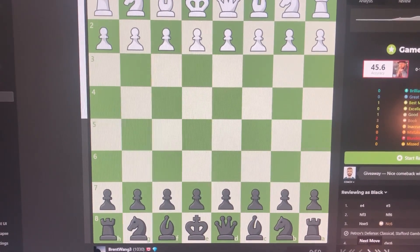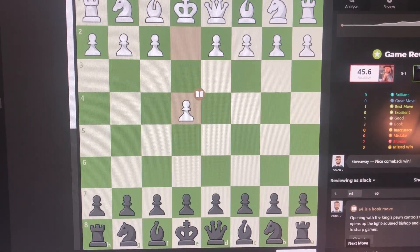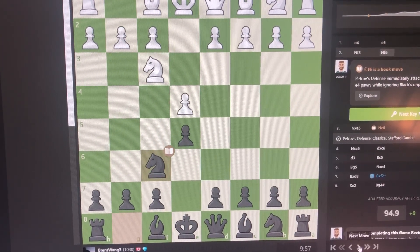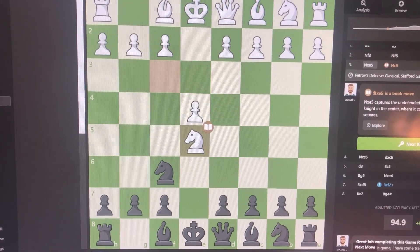It went exactly like one of the variations I showed in my earlier videos. It went like this: E4, E5, and then we do the copycat move here, Knight F6, and a lot of people are going to take, thinking it's a 'free' pawn.